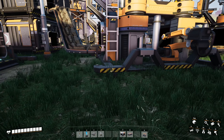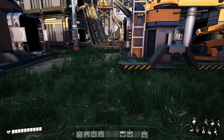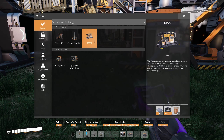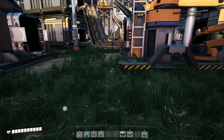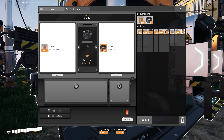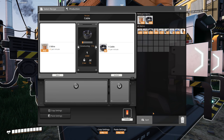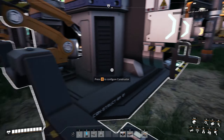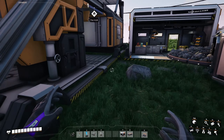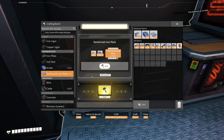FICSIT's mission: all notable phenomena, resources, technology, or other influences should be investigated regardless of any perceived danger, as stated in the pioneer contract. We're going to be forced to do that. Let's pop one down and get that going. We need wire and some more reinforced iron plates. Let's get wire and we'll drop all that back in. We should have the materials we need to make the reinforced iron plates - we only need three more.